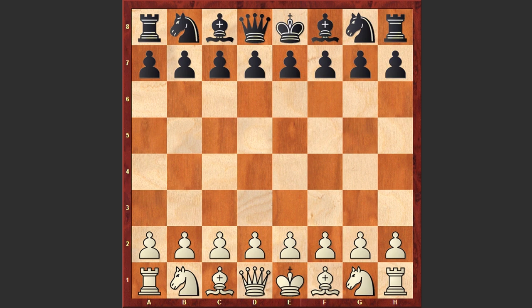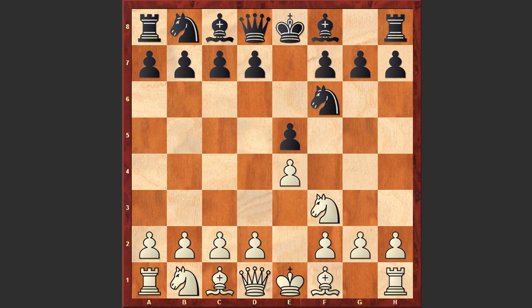This game was played in round 6 and Paravian started the game with e4, e5 by Golubov, Nf3, Nf6. We see the Petrov's Defense. Nxe5 — white is going for the classical variation. d6 — black is first kicking away the white knight and then winning back the lost pawn.